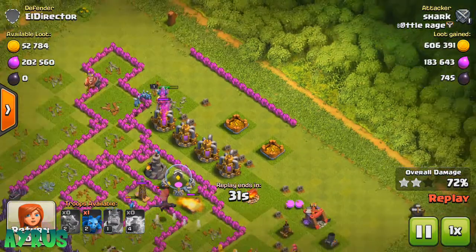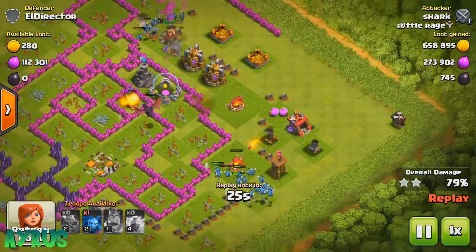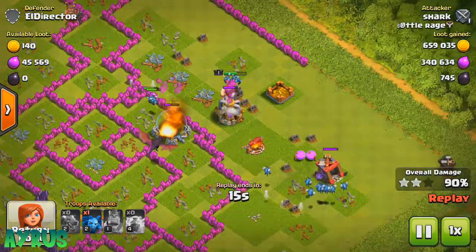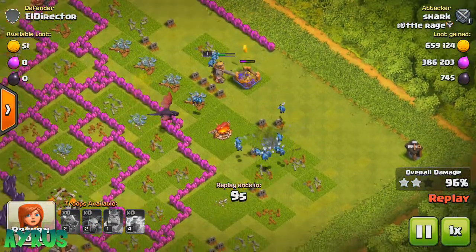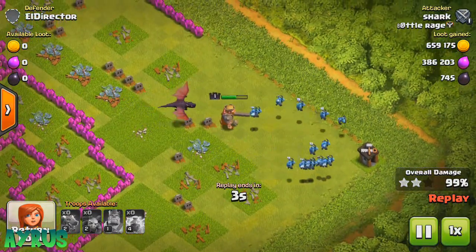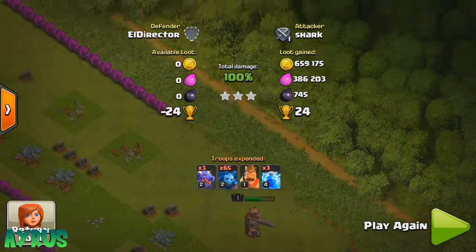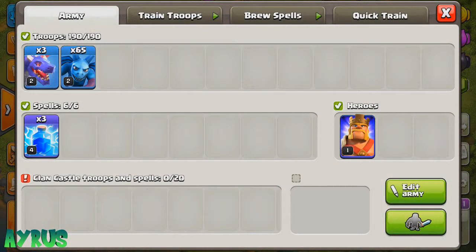We're at 72% and there are so many Minions on the field. The Valkyrie does some damage but the Minions are so quick they take it down in no time. The air defense does single-target damage so the Minions handle it well. We have a Dragon and the King pushing in — and we 3-star this base! 99% then 100% — a complete 3-star with 600k Gold, 386k Elixir, and 745 Dark Elixir.